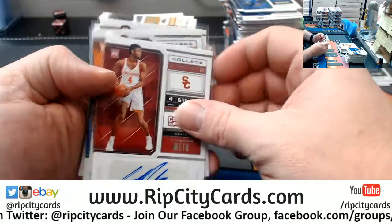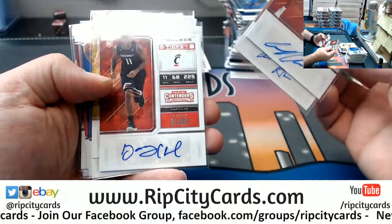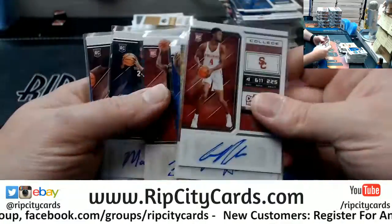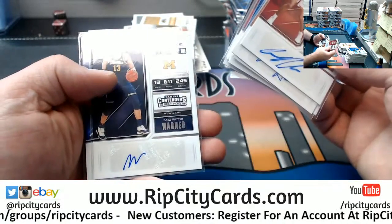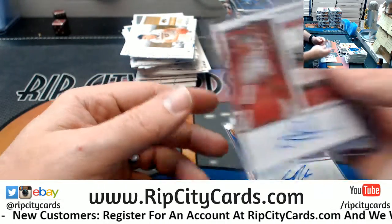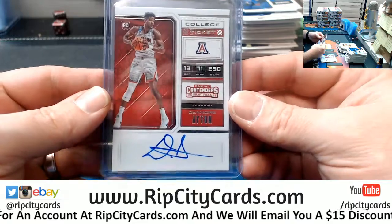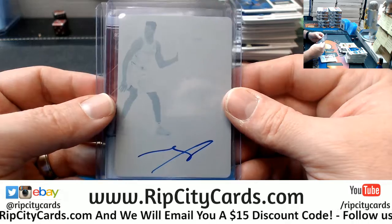Alright, short recap. We've got the Mewtwo, a Kevin Hervey, a Gary Clark, a Landry Schmitt, a Kyrie Thomas, a Ray Spaulding, a Marcus Derrickson, an Elise Johnson, a Moritz Wagner, an Ellie Okobo. Then your two big boys — your DeAndre Ayton on-card, number one draft pick, and a Mo Bamba on plate, auto, one of one. Nice.